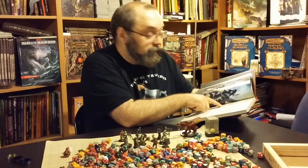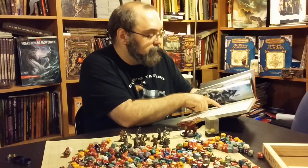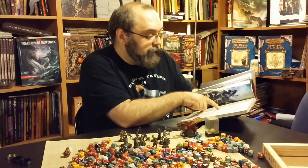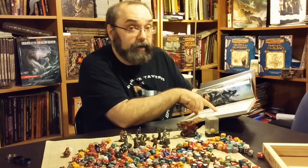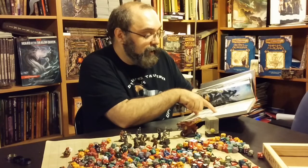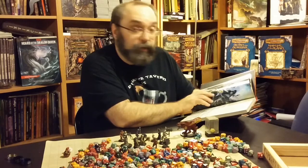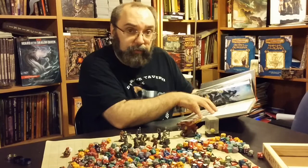It talks about the Barbarian — description: a fierce warrior of primitive background who can enter a battle rage. Has a 12-sided hit die, primary ability is Strength, saving throw proficiencies are Strength and Constitution, and armor and weapon proficiencies are light and medium armor, shields, simple and martial weapons. Pretty straightforward, really easy to find out.